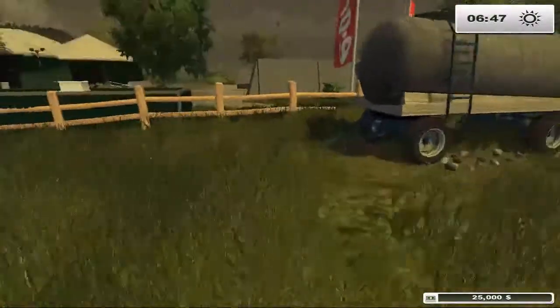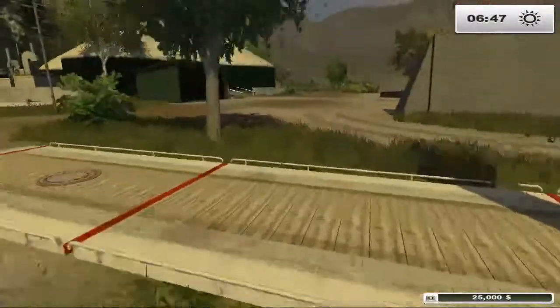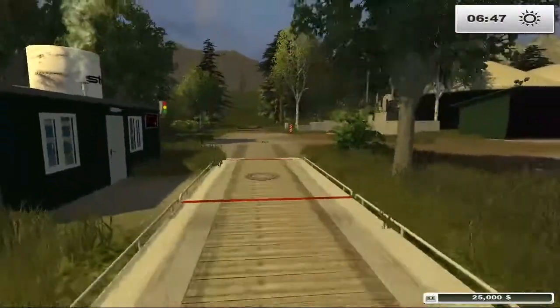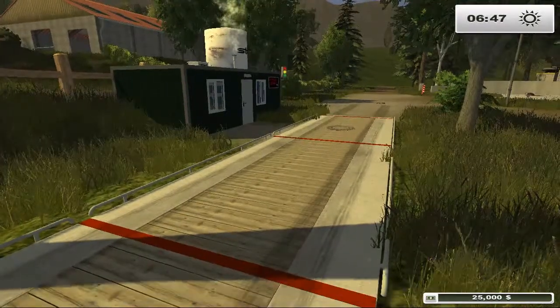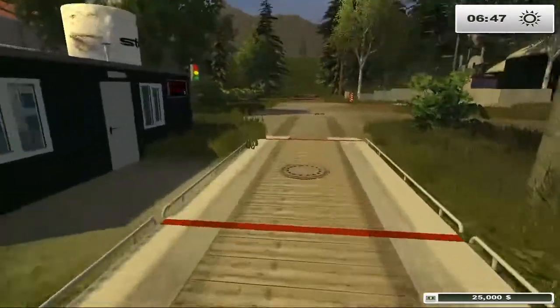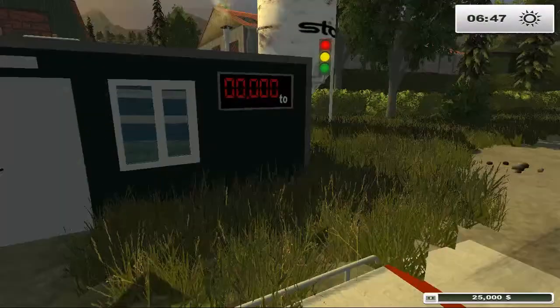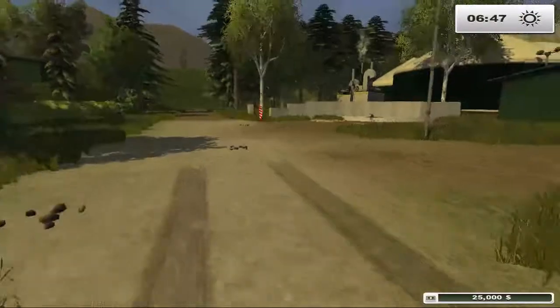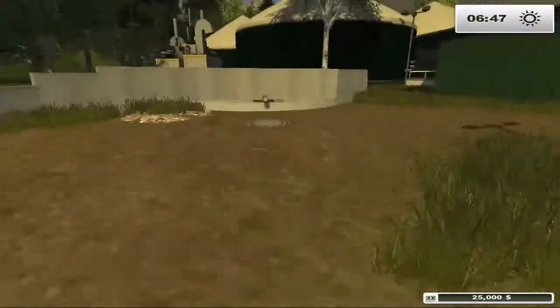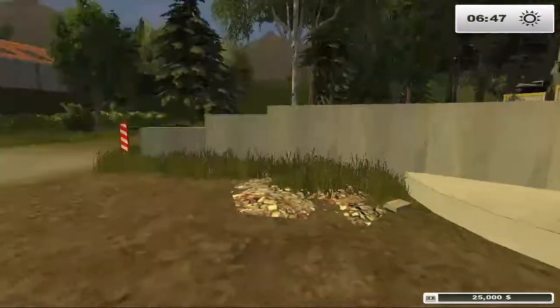If we go down the hill, we come to — yeah, biogas. Now, apparently also on this map you can sell liquid manure, solid manure, you sell your own milk, etc. So we have a scale here. There you go — the exact same mission. I guess this would be your liquid manure.